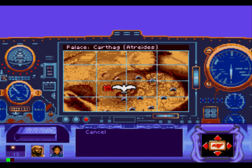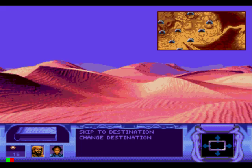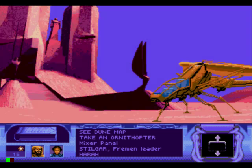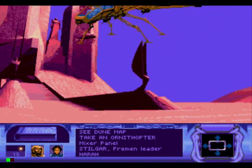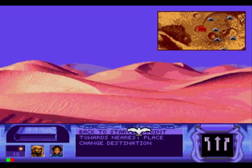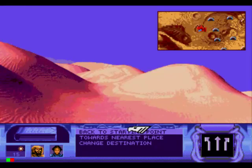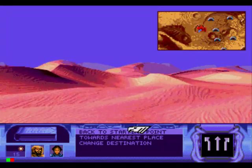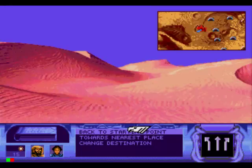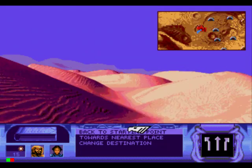Let's go back to the palace, and from there we will go to the smuggler village. I think south-westward will do the trick, and from there we go.